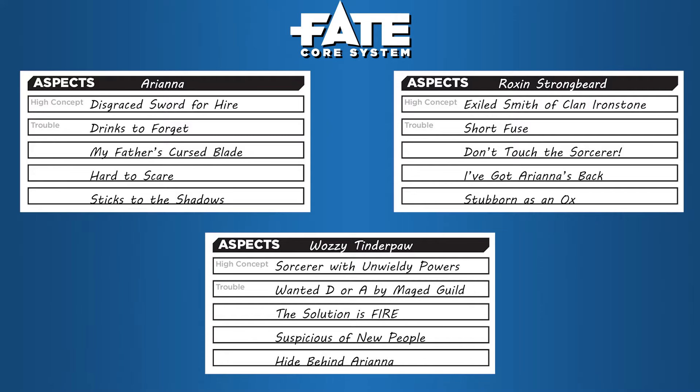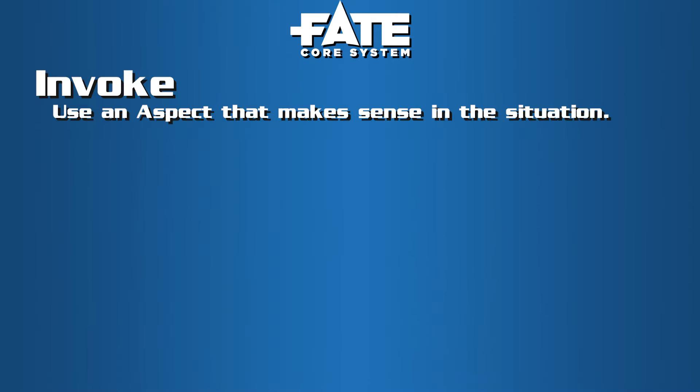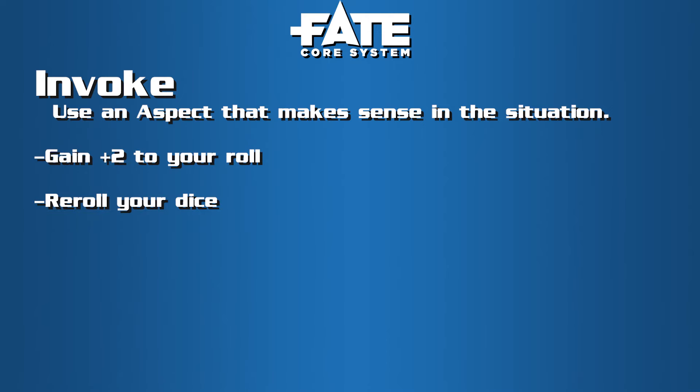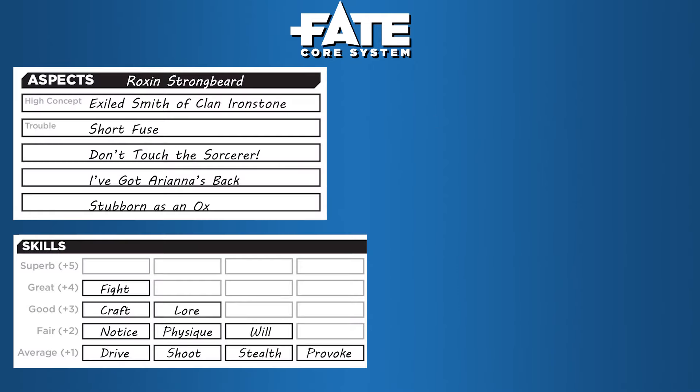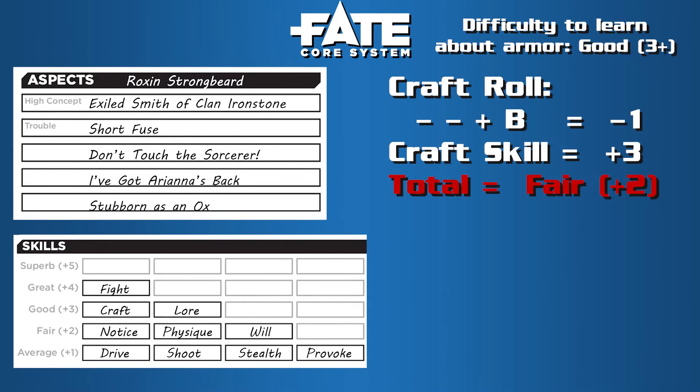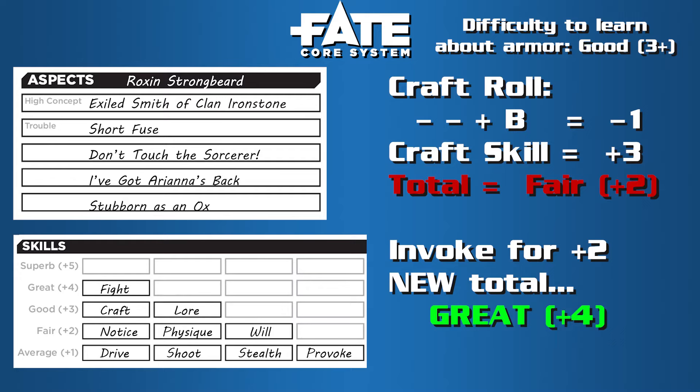Aspects are more than just descriptive phrases — you can actually invoke them in-game. After rolling a skill, even after you see the results, you can spend a fate point to invoke an aspect in order to either gain plus two, re-roll your dice, give plus two to an ally as teamwork, or give plus two to a passive opposition like bracing a door someone is trying to break down. For example, Strongbeard is trying to examine a strange piece of armor, rolls their craft skill and gets a two, but the GM said they needed a three. They might say, 'I'm an exiled smith of clan Ironstone, so can I invoke that aspect for plus two?' The GM says sure, and boom — Strongbeard now succeeds by one shift. As long as you can come up with a compelling reason why an aspect might be of benefit to a skill roll, you should be able to invoke it.